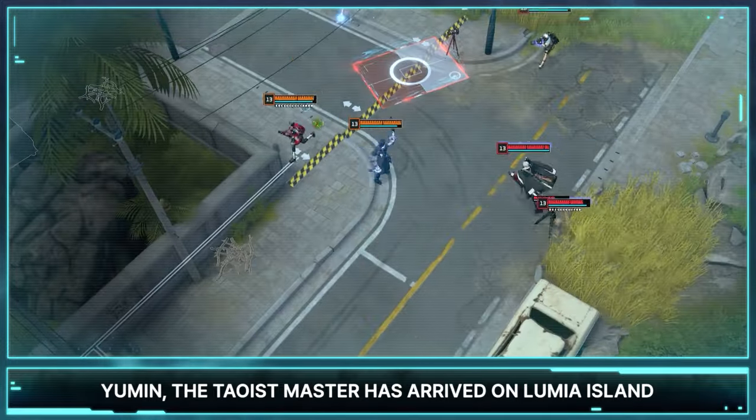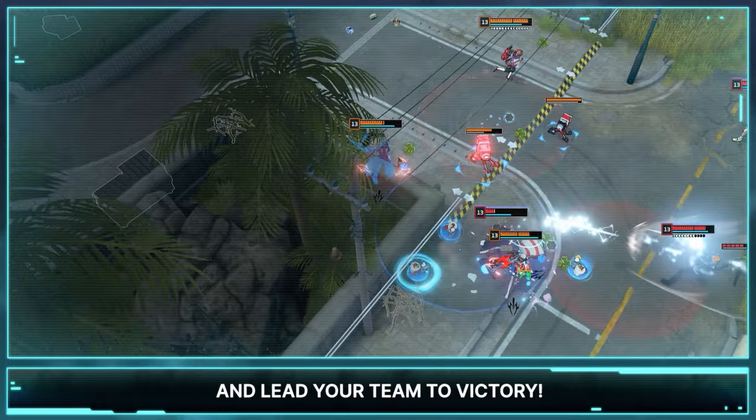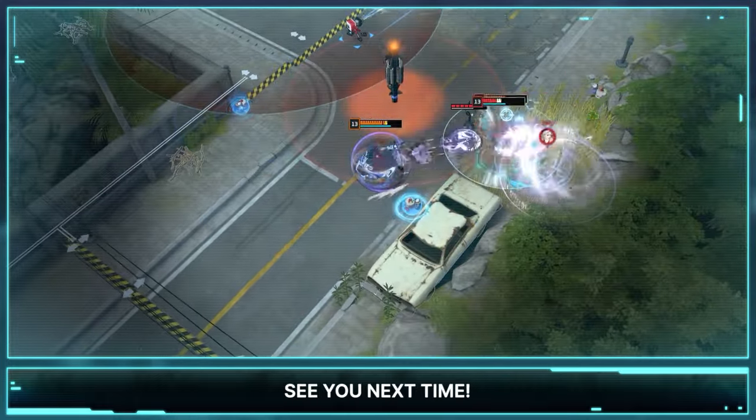Yumin, the Tao's Master, has arrived on Lumia Island to ride the clouds, gracefully dodge enemy attacks, and lead your team to victory. That concludes today's Lumiapedia. See you next time!